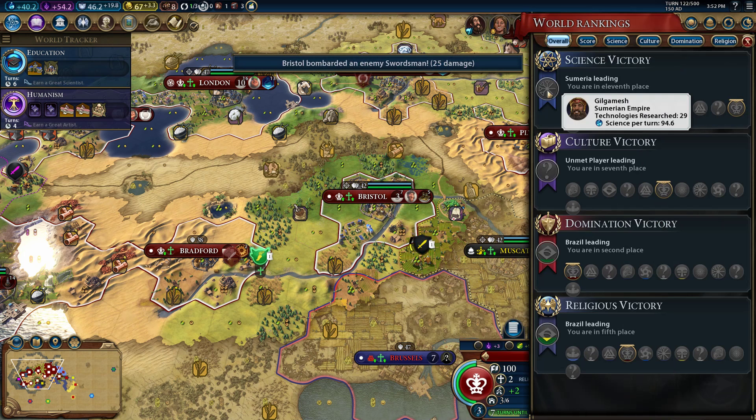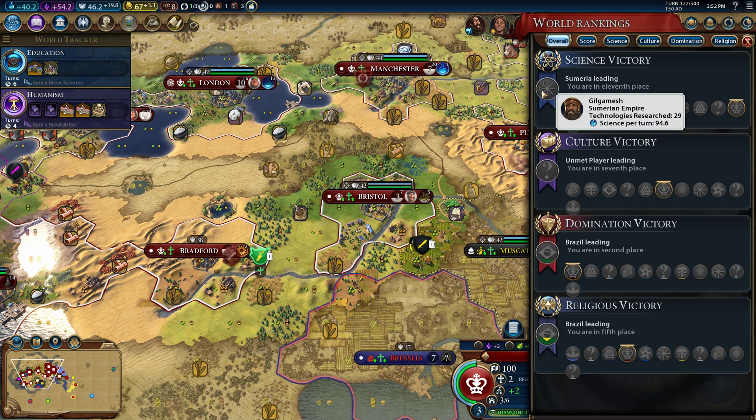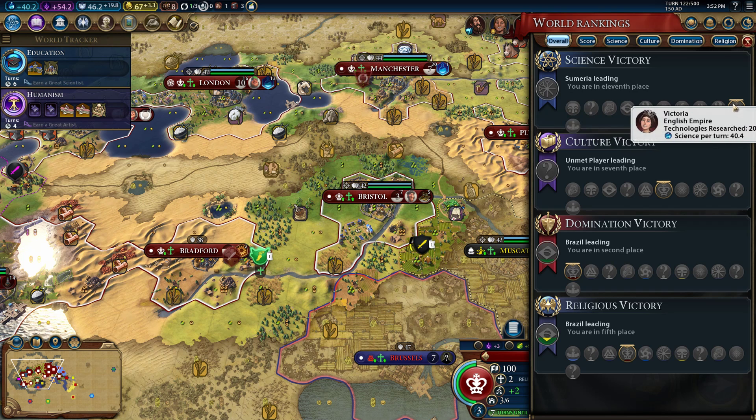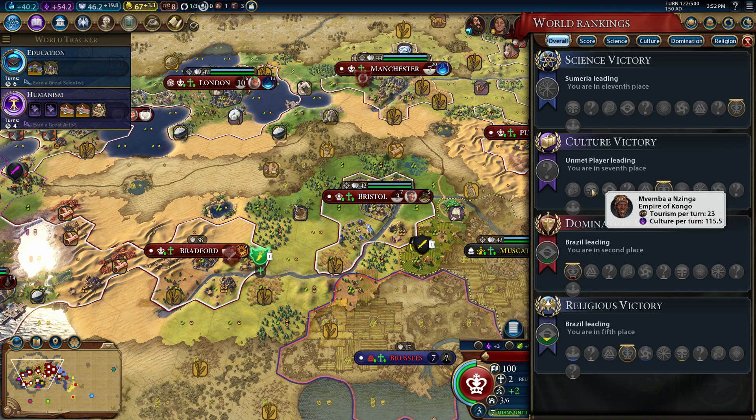We'll slow down his role. Congo's role needs to be slowed down as well, but he's pretty far away right now so he gets some time — which is unfortunate culturally. We're at 54 culture, Congo is more than double us. We've got some work ahead, but gaining territory by capturing Gilgamesh's cities and building campuses is going to help us out.